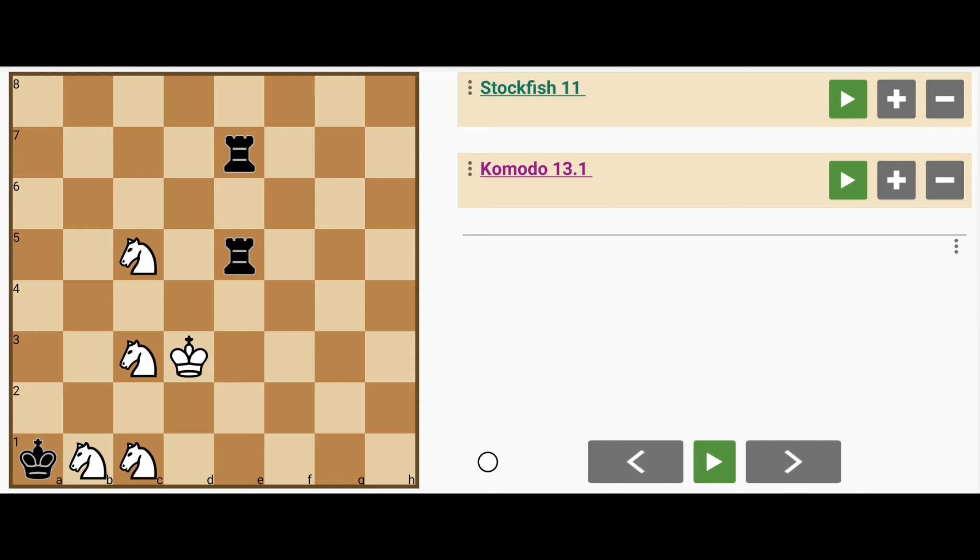A similar type of position, because the Lomonosov endgame tablebase for 7 pieces exists, and even though it contains more than 500 trillion positions, some people might think the 1606 position was taken from that database somehow. So this composition of 4 knights vs 2 rooks is 8 pieces — such an endgame tablebase does not exist. Hopefully this removes any doubts anyone might have about the composition capabilities of Cestetica.